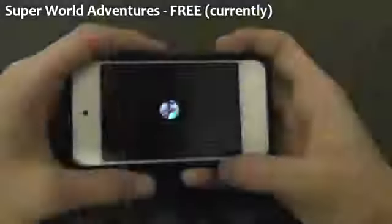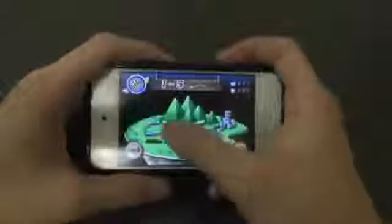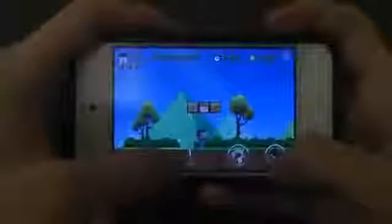Now moving on to my favorite game of this month — it is called Super World Adventures. Let's click continue and choose level one. This game is very similar to Super Mario, but it's even better because it has way better graphics and quality gameplay. You collect lots of things, for example items to throw, and you also collect coins by hitting bricks.